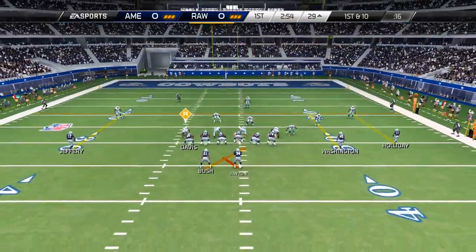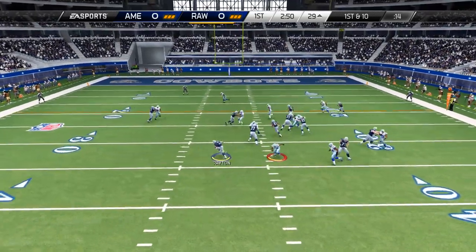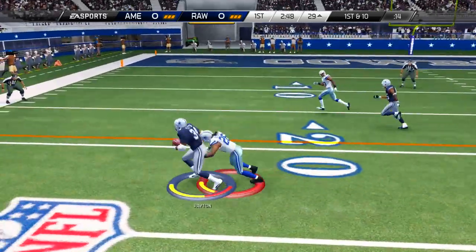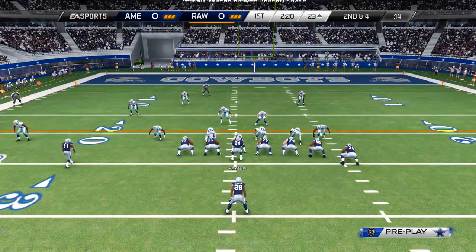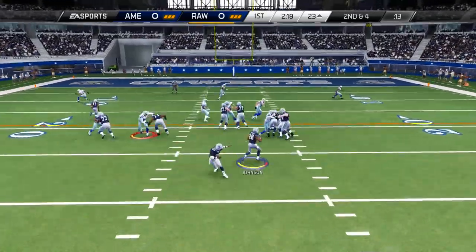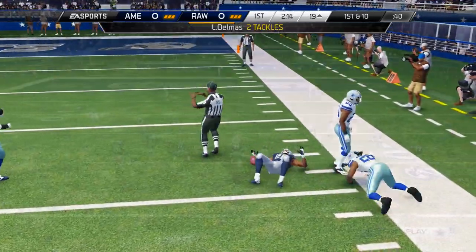A 34-yard gain, and QB Walter says he wants to get involved in this offense. So he's going to take it here on the read option. He picks up about six on this one and we're back to the outside zone again — Chris Johnson again. He's going to get off the edge here to get the first down and he's going to head to the sidelines for a breather.